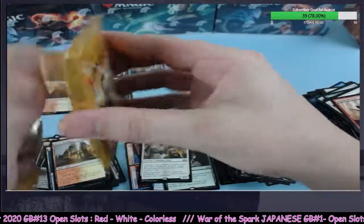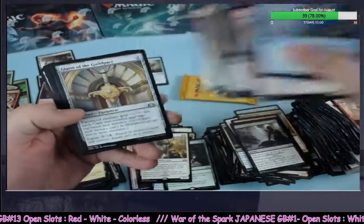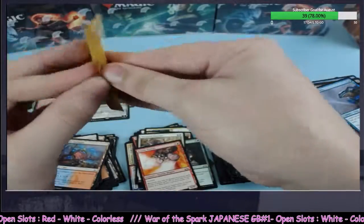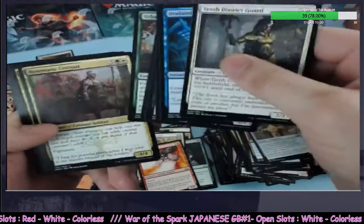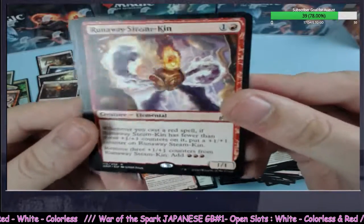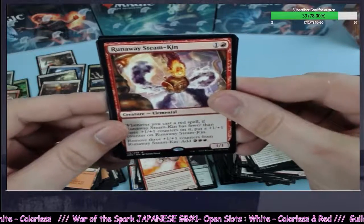Only two packs left, guys. I think we pulled what we're going to pull, but you just never know. Last pack — it's been fun, I hope you liked it. If you did, hit that thumbs up and hit that subscribe button. And Runaway Steam-Kin of course — we got the foil, so you don't get the foil and the non-foil — it just happens, you get both. That's how it is with WOTC printing.